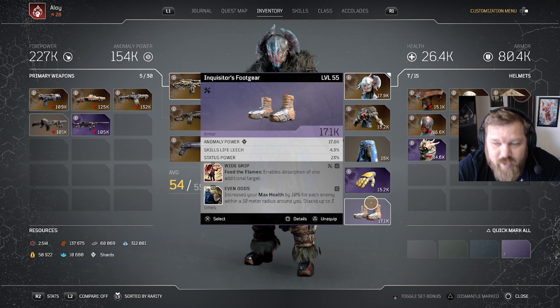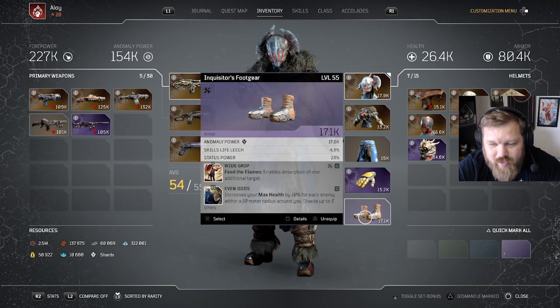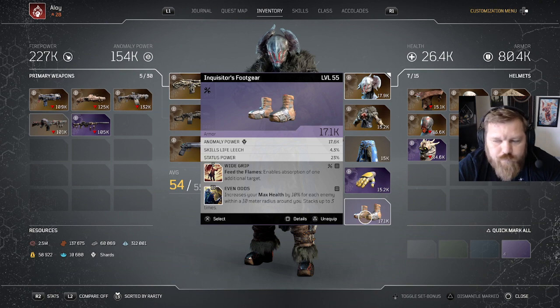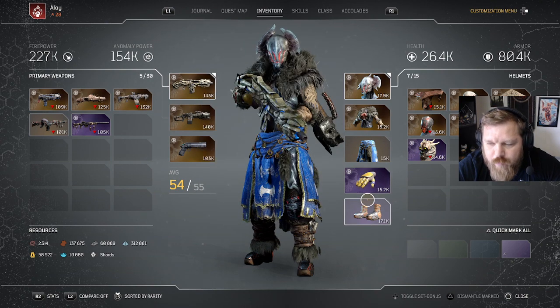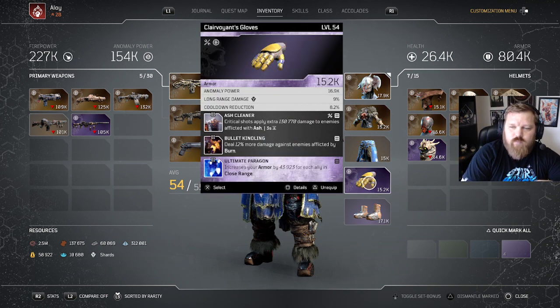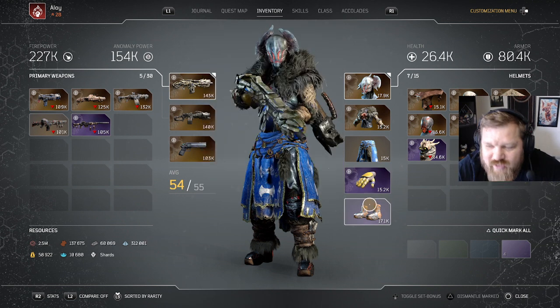On my Boots: Feed the Flames enables the absorption of one additional target — really important, since projectile damage increases by 25% for each enemy hit, making that much easier to stack. Even Odds increases your max health by 10% for each enemy within 10 meters. There are a couple of improvements I could make, but these are the best armors I have currently, so this build can only get better.